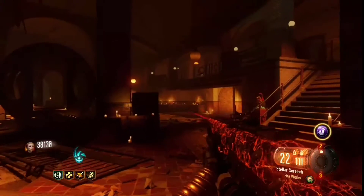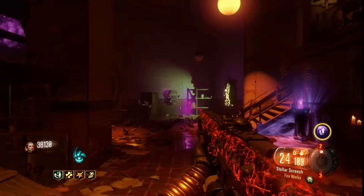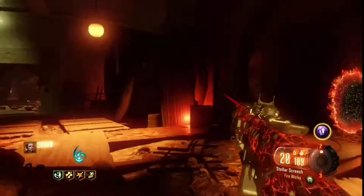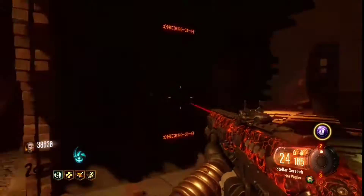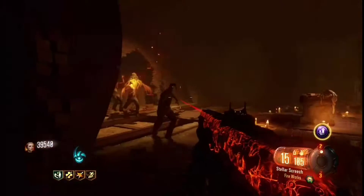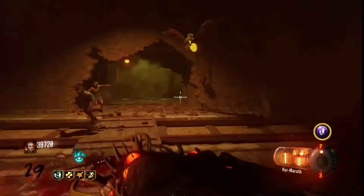The Apothicon can literally save you from anything. If you get cornered, just shoot one into the floor and you're pretty much safe. The Apothicon Servant is very, very powerful — what a wonder weapon. As you can see, I'm on round 29.